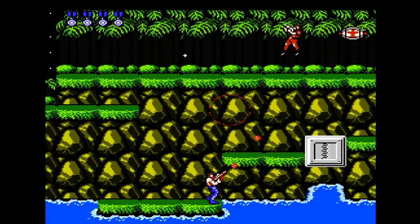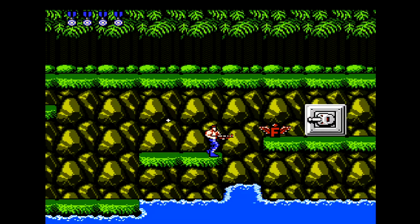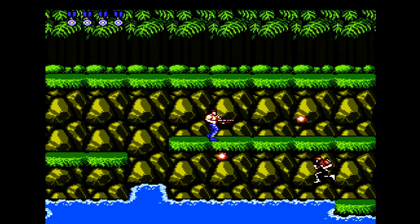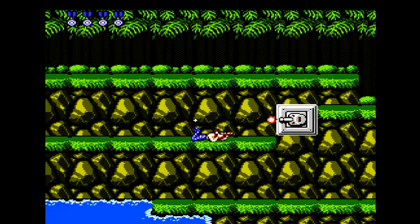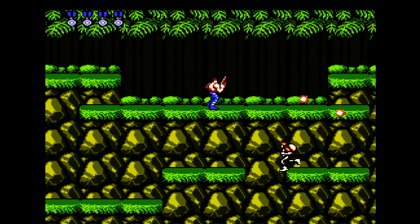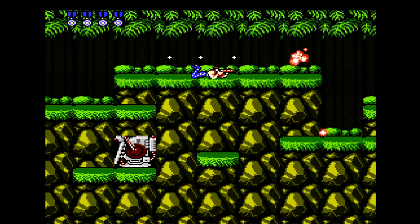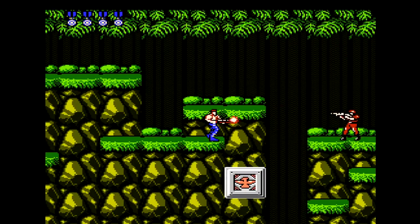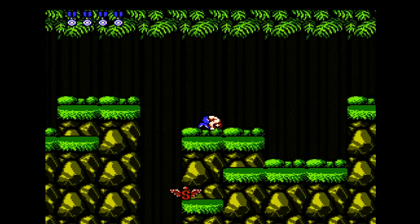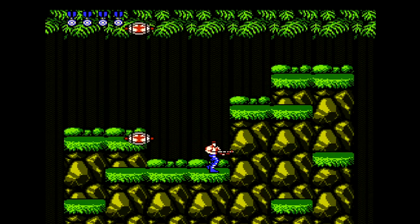I missed that power-up — it was the spread shot, of course the most infamous and best weapon in this game. I hope to get that quite often. The infamous Konami code is, as I'm sure all of you are aware: up, up, down, down, left, right, left, right, B, A, and then start to start the game. Now we have the spread shot, so let's see if we can also get the R to increase the rate of fire for it.